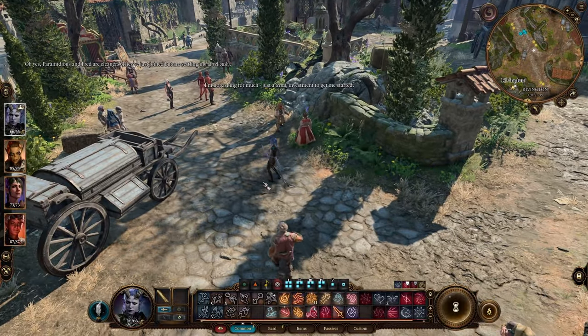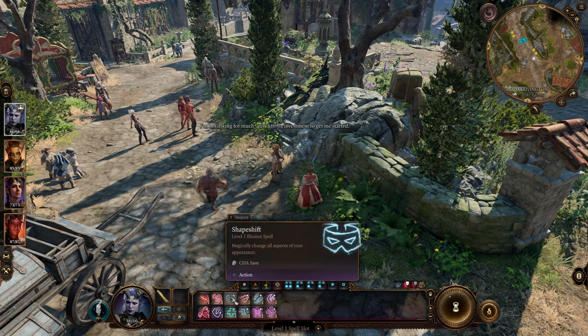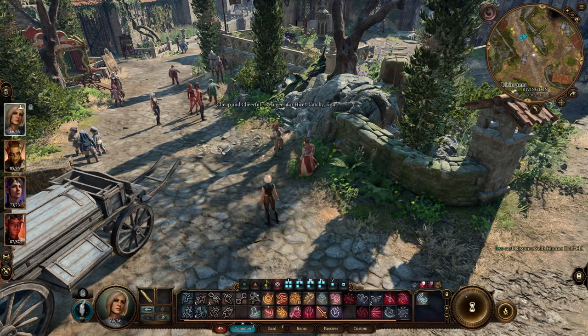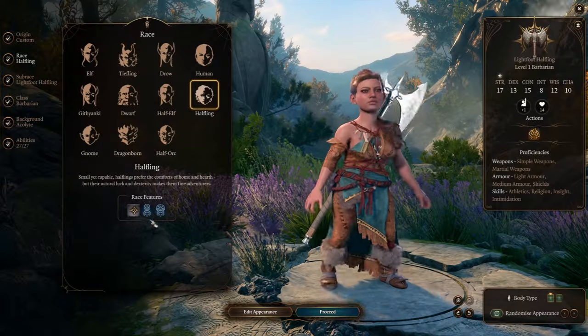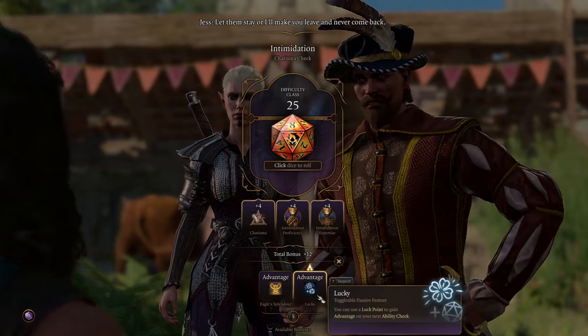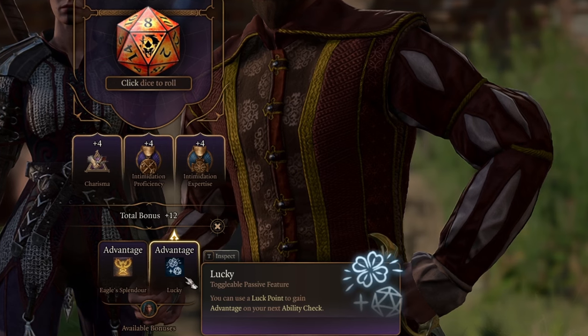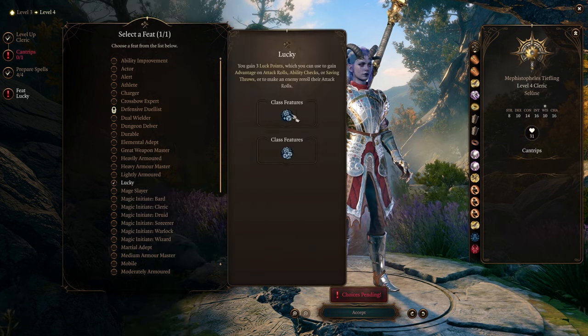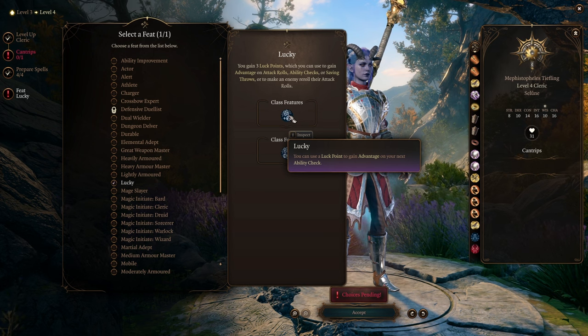One big thing to keep in mind with spells and abilities that just add a bonus to your initial roll: if you roll a one, it does not matter, because that is a critical failure. There are a few things you can do to help prevent this, including rolling with advantage or the Halfling Luck racial trait. Halfling Luck states that when you roll a one on an attack roll, ability check, or saving throw, you get to re-roll that die once and must use the new result — drastically reducing your chance of a critical failure. You can also pick up the Lucky feat, which gives you three luck points that recharge after each long rest, allowing you to gain advantage on attack rolls, ability checks, and saving throws, or force an enemy to re-roll an attack. It's essentially advantage on demand.